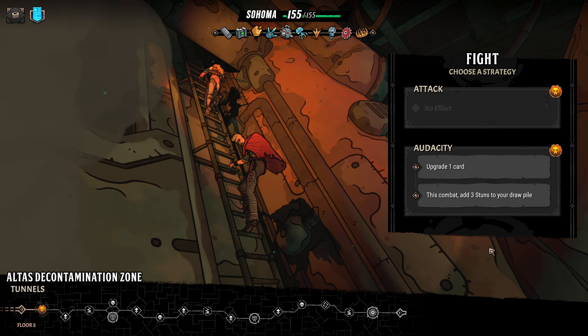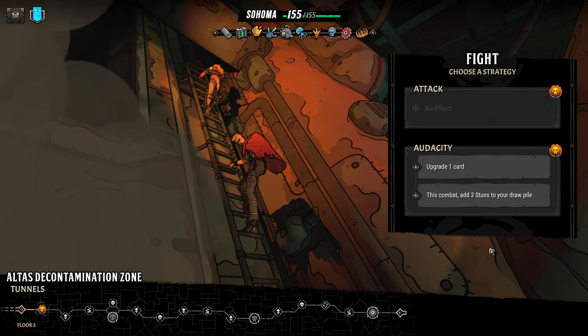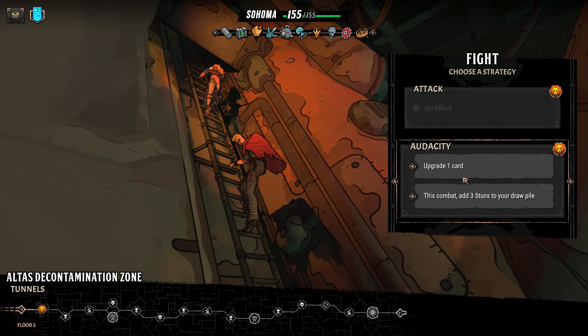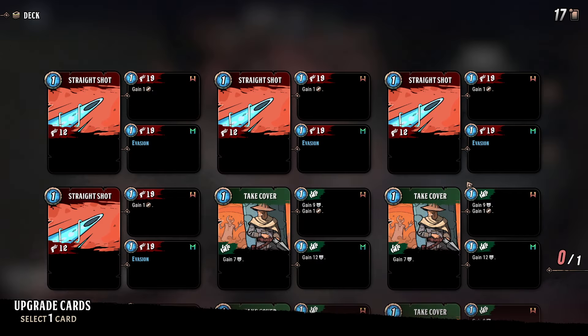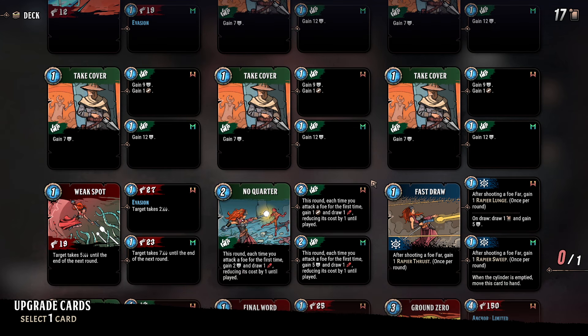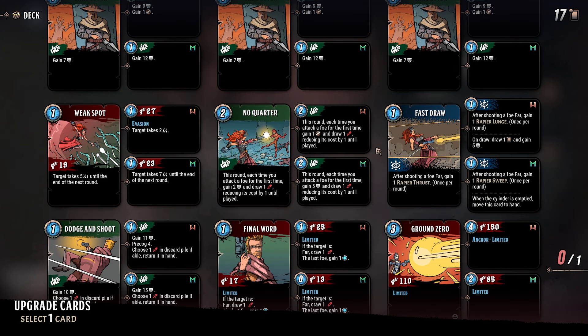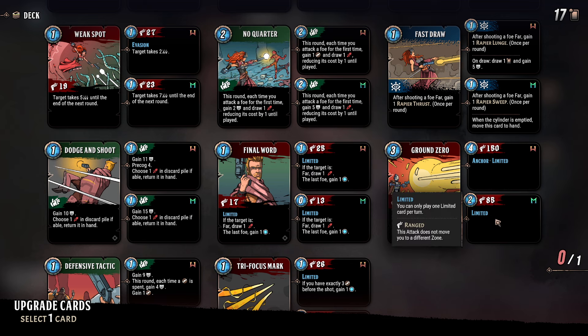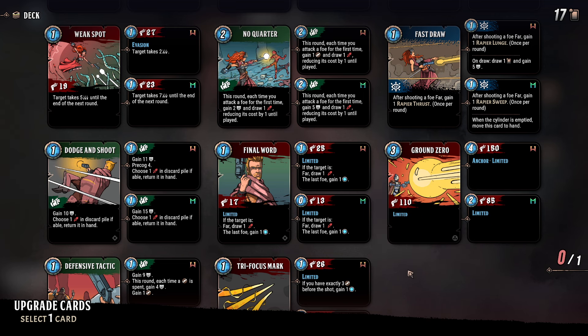At this point I probably should be focusing on upgrading cards, and we should be okay. If we can get a few more antiquorums that would be nice, but on the third floor here things get a lot more dangerous. We can upgrade a card and get three stuns — those are basically useless cards that you draw. I think that's worthwhile, and we can pick anything we want to upgrade.